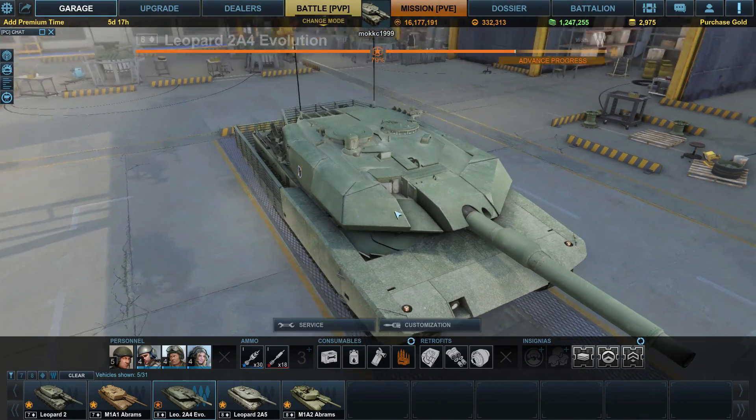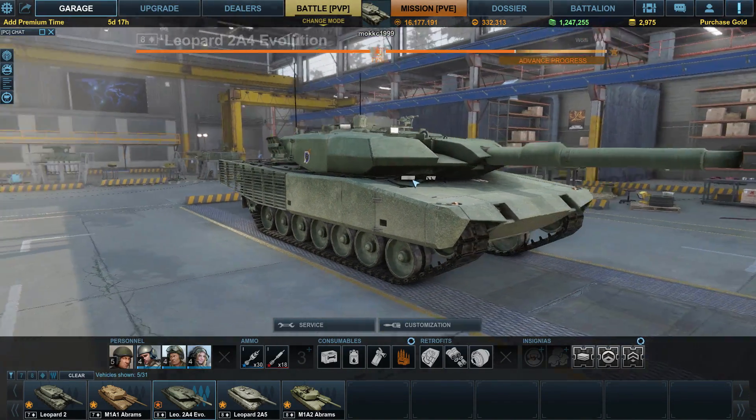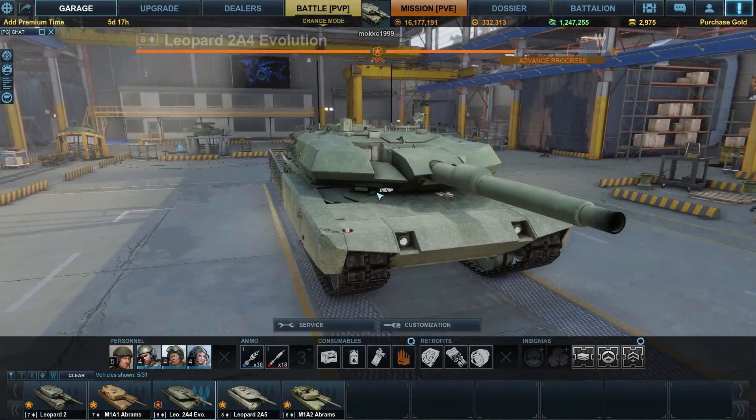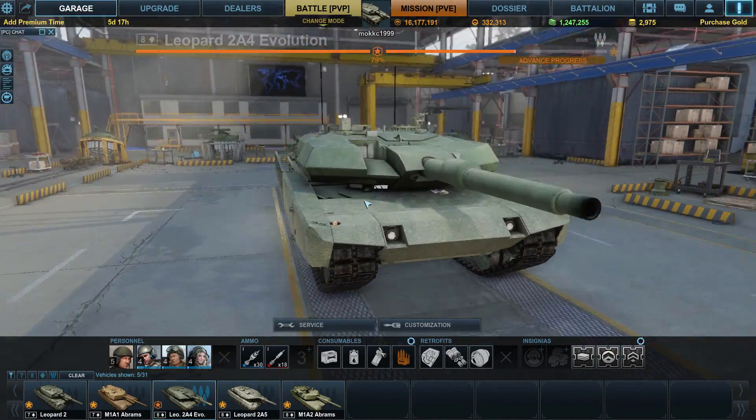You can see the wedge-shaped module is so far forward that I doubt the driver can actually climb out, because it's kind of obstructing his escape area above the hatch.